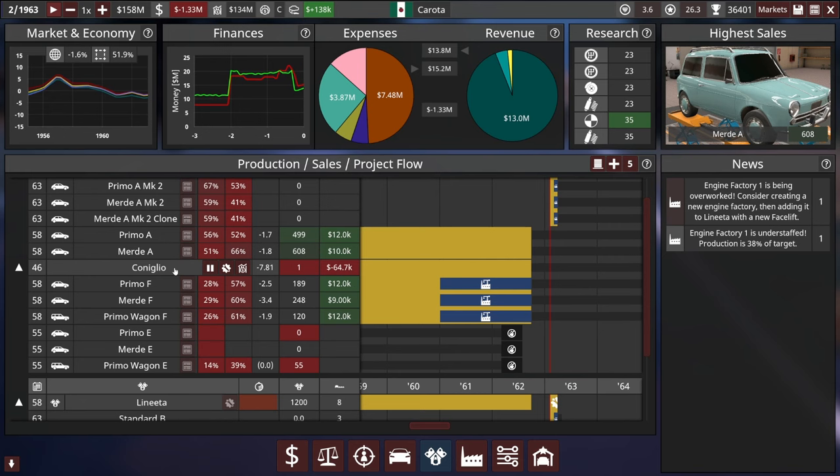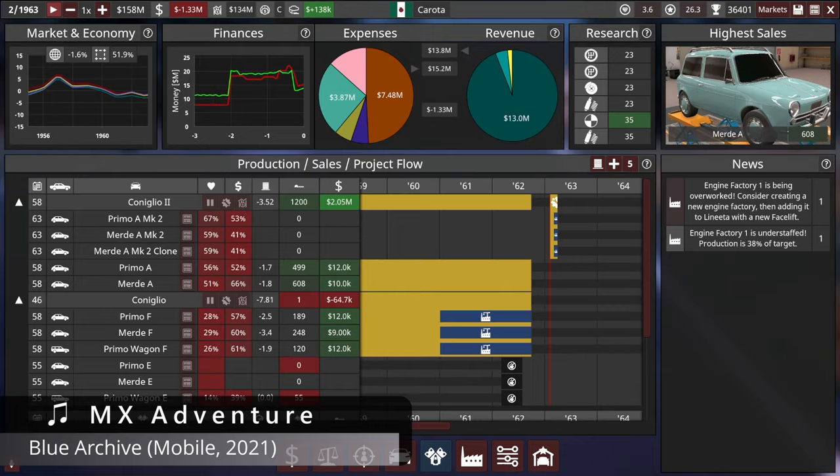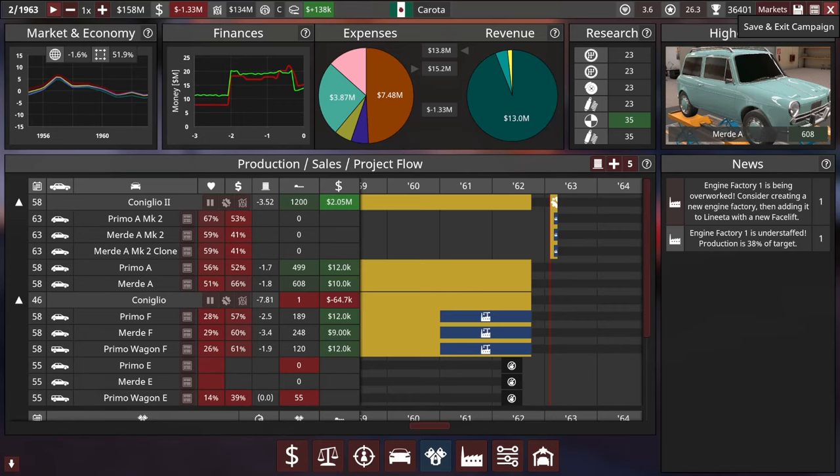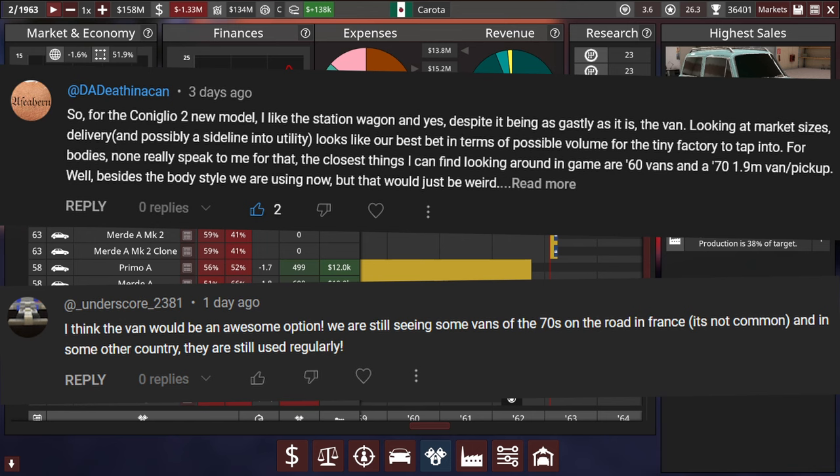The other thing we're going to do is introduce a new model. But first I want to take a moment to look at the comments from our board of directors. Flame and Cyborg Guy suggests that the next car should be named the Caprice — like the Chevy Caprice only it's a salad. A couple people are also saying we should consider the van as a variant for our Coniglio, and I think we'll go ahead and do that. It'll get us into the delivery market, which is untouched by us so far but should be good money.